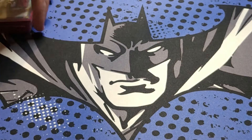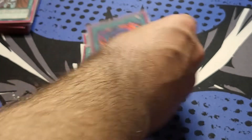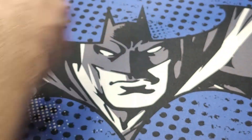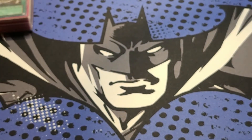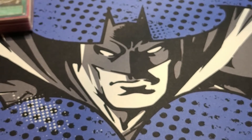Then we got some one-offs: Calling, Hero Lives, Miracle Fusion, Polymerization, Called by the Grave, one E-Emergency Call, and one Rota. I've been doing one E-Emergency Call for a while — it's actually been okay, though sometimes I miss it at two. So that could also be another card I try in the Dynatag spot.